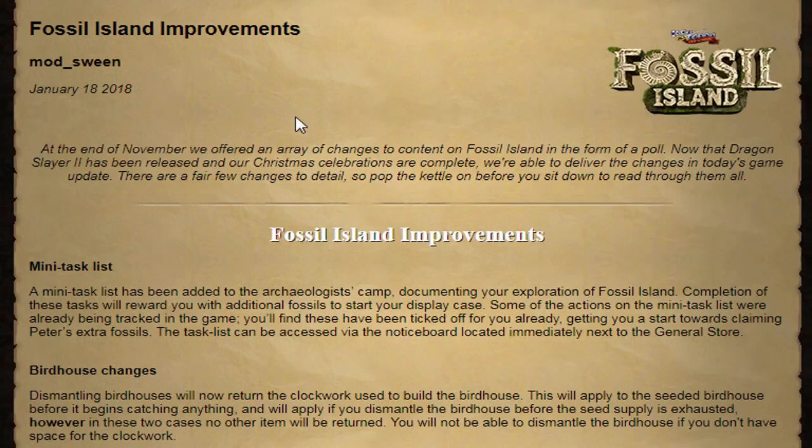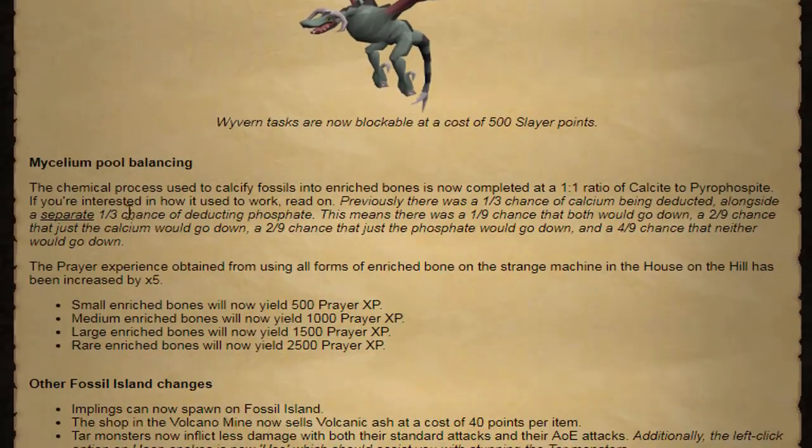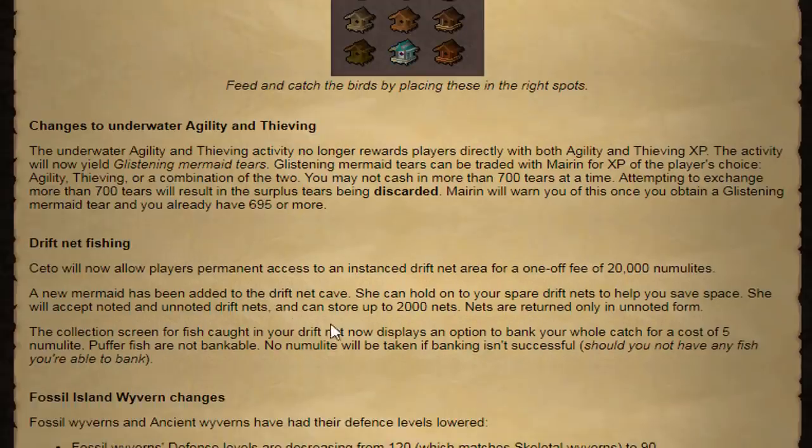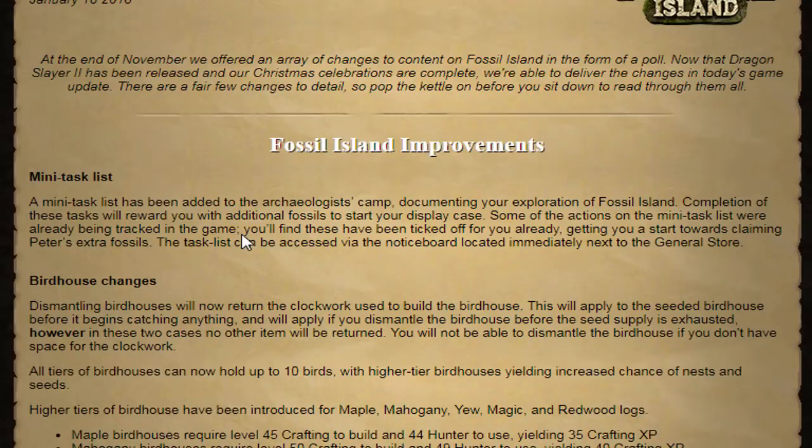At the end of November they offered an array of changes to content on Fossil Island in the form of a poll. Now that Dragon Slayer 2 has been released and Christmas celebrations are complete, they're able to deliver the changes in today's game update — changes to birdhouses, changes to the wyverns, changes to the mycelium pool balancing, changes to fishing, agility, and thieving. Lots of changes that may actually make you want to go to the island itself.